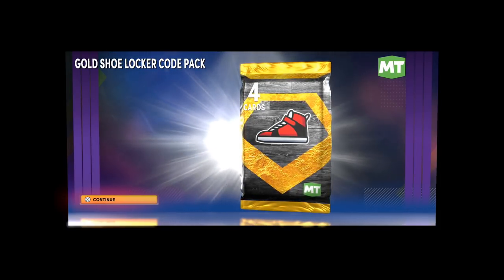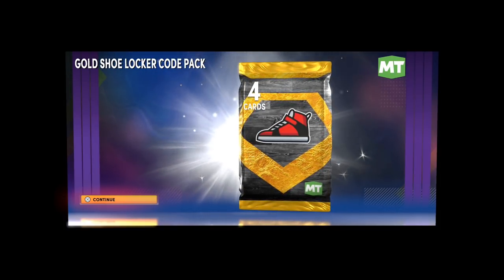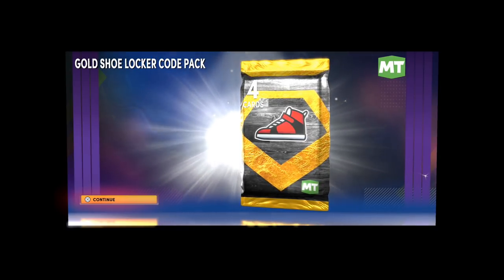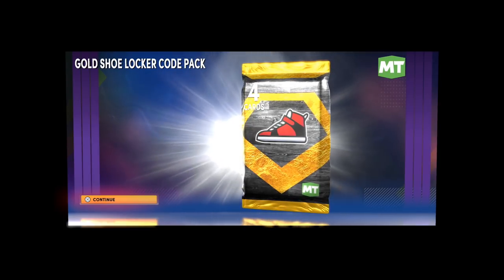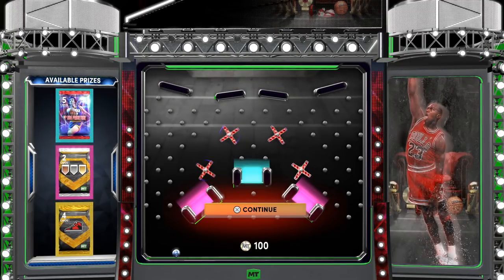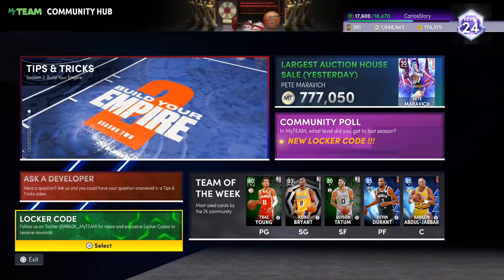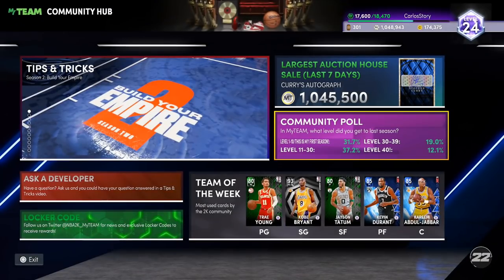If you didn't get lucky, it's okay because 2K added other free packs elsewhere — which is weird because they'll give us guaranteed packs elsewhere but won't make locker codes guaranteed. Make sure you put that locker code in and good luck. We also got another locker code from a community poll: what level did you get to last season? We got to level 40 — let me know what level you're at. I'm at level 24.